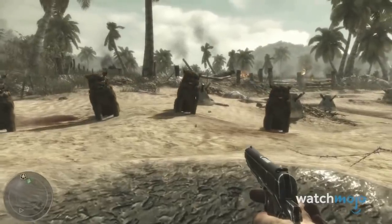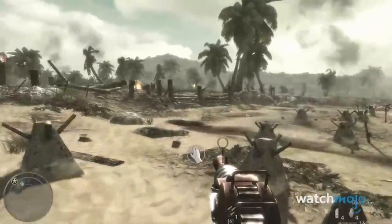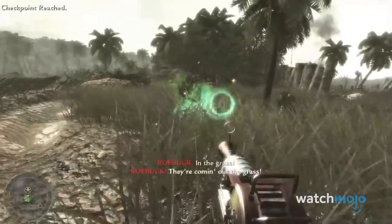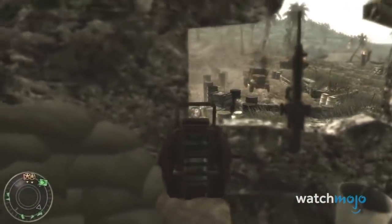Hidden away underground by strange statues, you can acquire it by puddle-hopping in the mission Little Resistance. Working exactly like it does in Zombies, it easily kills enemy soldiers in one hit, even able to take down a tank in just two shots.